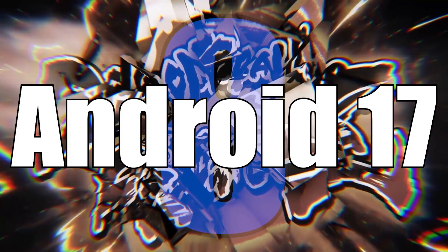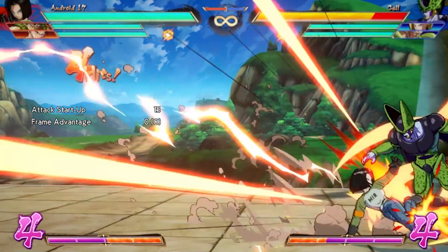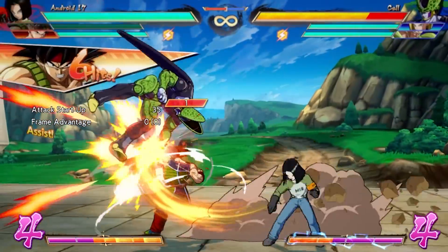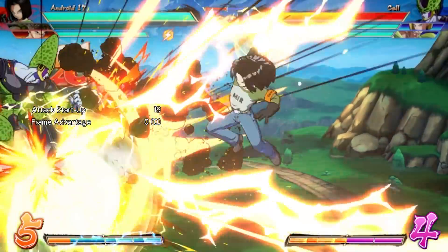Number 8: Android 17. Android 17 is one of the largest anomalies in Dragon Ball FighterZ. He launched to a critically poor reception and over time has been largely ignored by the community, but sleeping on this character is a massive mistake. He's an exceptionally strong character with every tool to mix you, cause big damage, and engage pressure to the fullest extent, despite having stubby normals.